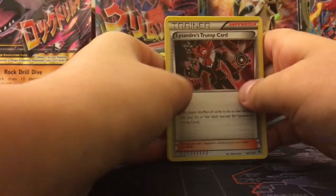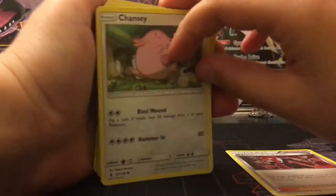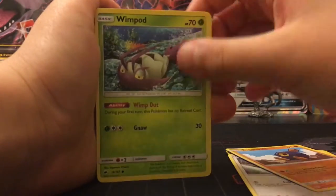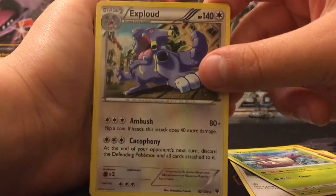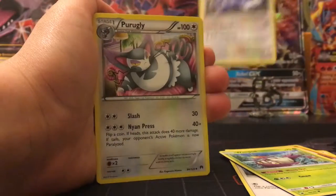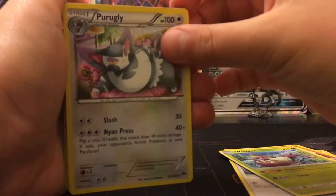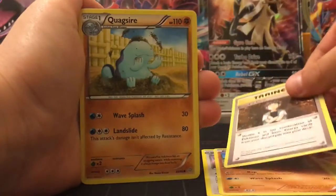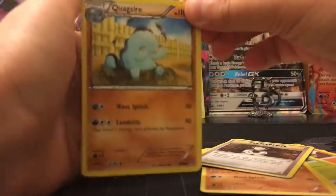So we have Lysandre's Trump Card, Chansey, Meowth, Roggenrola, Wimpod. Whoa — this is a rare and it's not even supposed to be in the middle, but this is a pull so we'll put that in the back. Then Purugly, Wooper, Brock's script — not even a reverse rare.